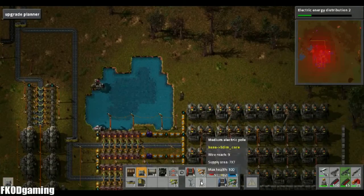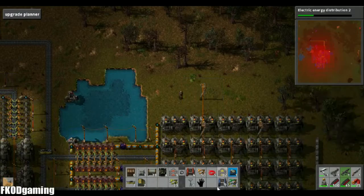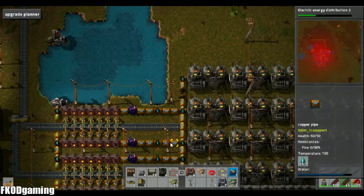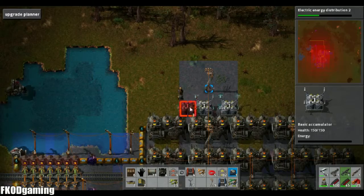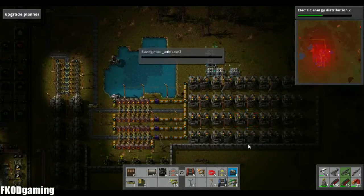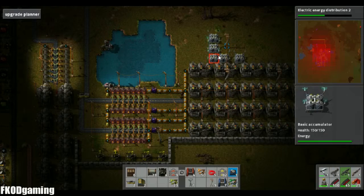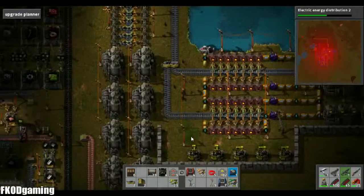I kind of want to see what happens when this is at full capacity, which should happen when I put those accumulators down. Actually, let's set up here for accumulators — just temporary, possibly. I don't think we really need to worry about expanding this way, but if we do it'll be easy enough to take these down. That should help even out any spikes we tend to have from the laser turrets, which is good.